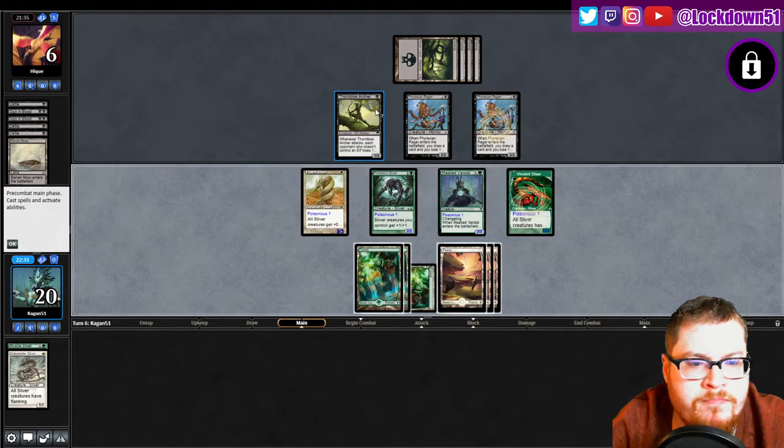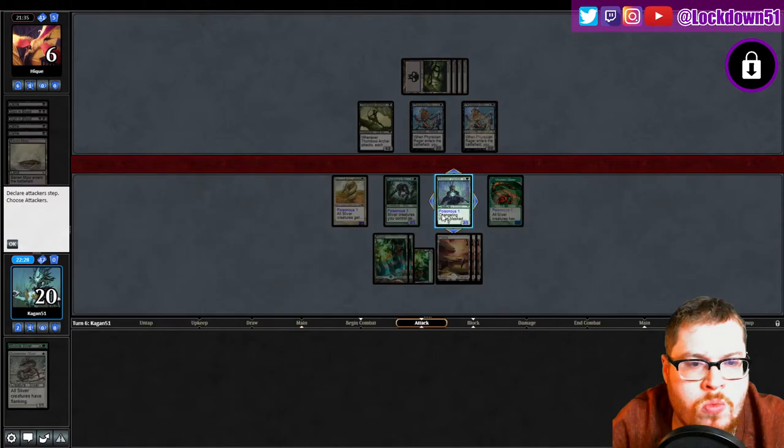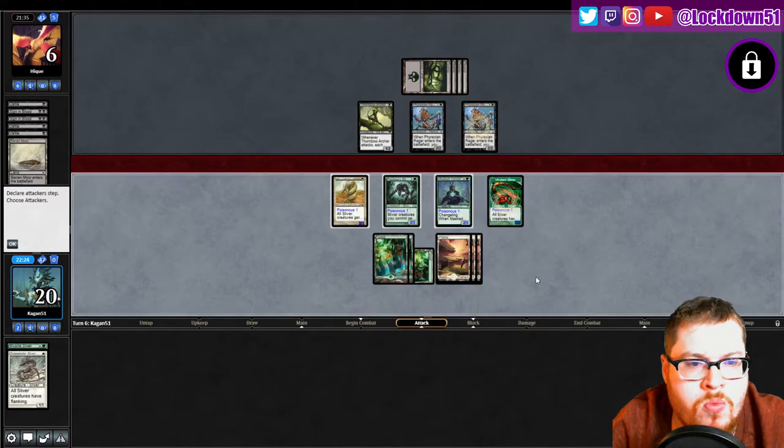Got a Viverlint. Is it worth them triple-blocking my Masked Vandal, I wonder. Let's see what do we have them at — they can only take so much. They're at six. Double block my lord — take out a Rexian Rager. They take four.